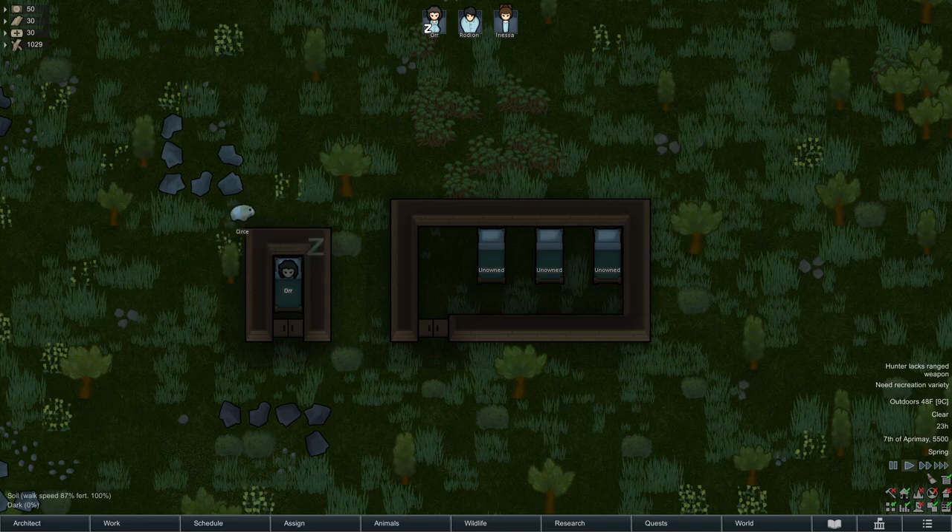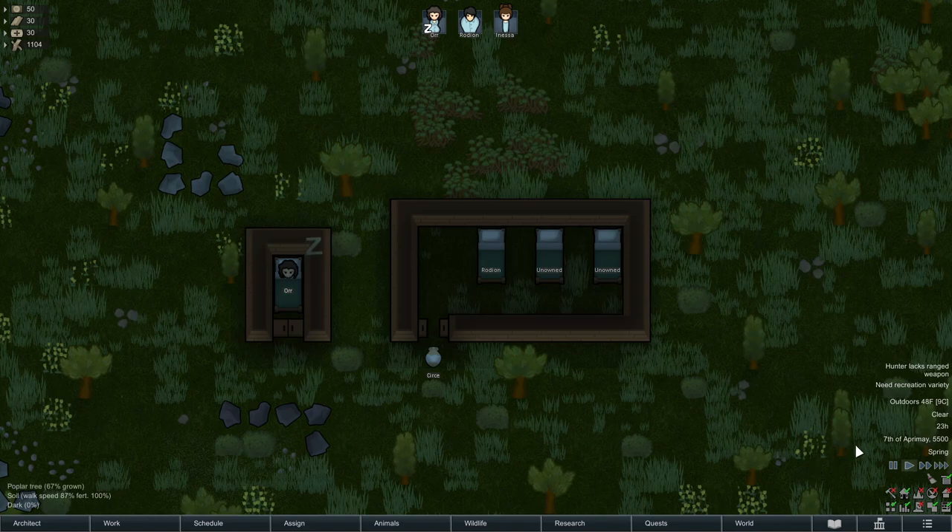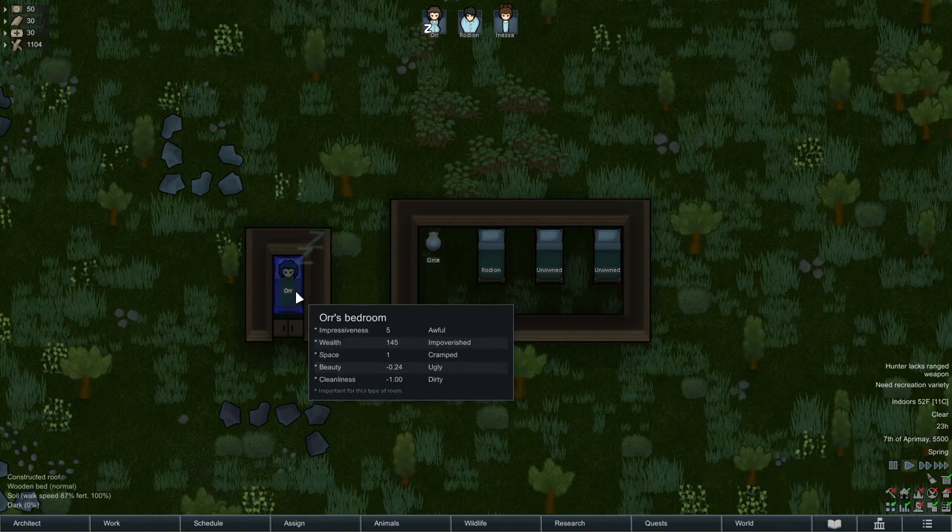So we've just landed and I built these two rooms here just to kind of show you guys which is better: a coffin-sized bedroom here or a slightly larger barracks. If you turn on your room stat overlay down in the bottom corner, when you hover over a room it will tell you the overall impressiveness, and that is what determines how your pawn feels about it.